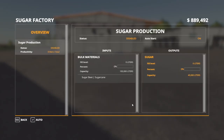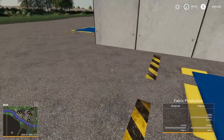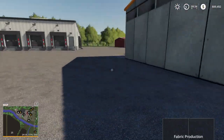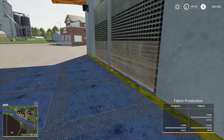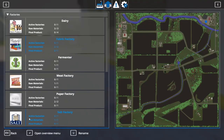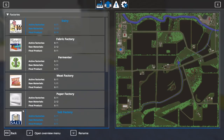So it takes sugar beet and sugar cane and outputs sugar as we had deduced. Over here you put cotton and wool in, and my guess is this is going to output fabric — yes, fabric. So if we go into here and open that production menu: wool, cotton, fabrics. Perfect.